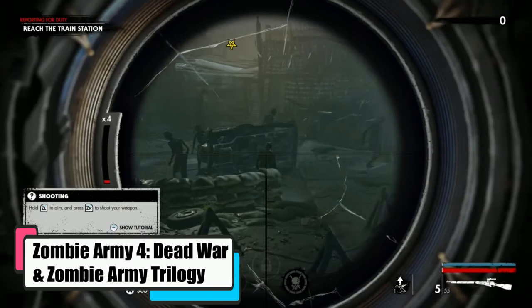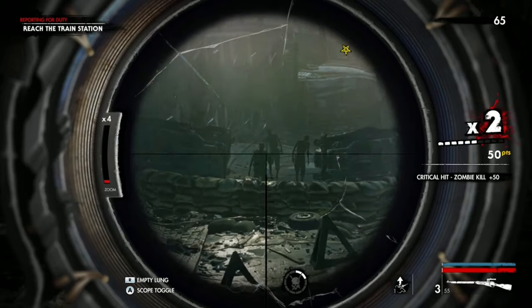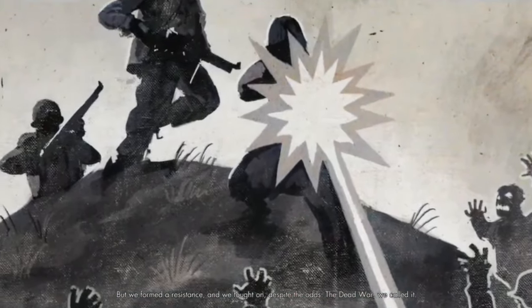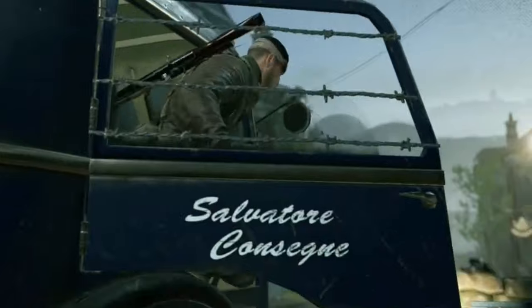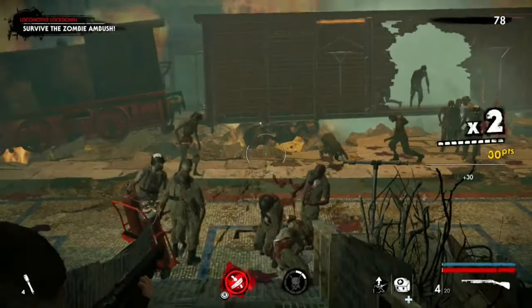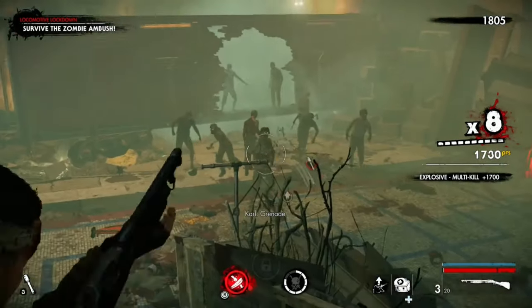Zombie Army 4: Dead War and Zombie Army Trilogy. Rebellion's Zombie Army series on the Switch refers to four third-person tactical shooters that are essentially Sniper Elite spin-offs. The trilogy includes the remastered versions of the first two along with a newer third game and narrates an alternate history set in the latter days of the Second World War, where Hitler turns the dead troops into zombies through occult rituals as a final Hail Mary before losing the war. As a result, Germany was overrun with undead Axis soldiers. The fourth game is set a year after the events portrayed in the trilogy and revolves around the continuous zombie threat that Hitler unleashed. The series is best known for its Sniper Elite mechanics, and the graphic and gruesome zombie killing, seamless gunplay and co-op modes remain the series' biggest selling points — the Switch lets you enjoy these on the go.